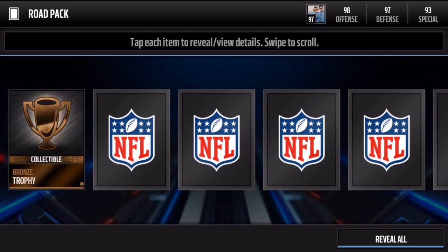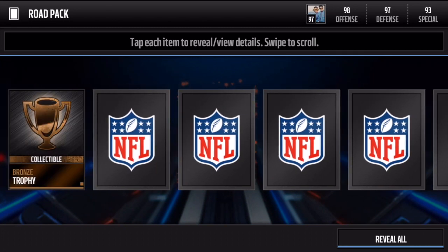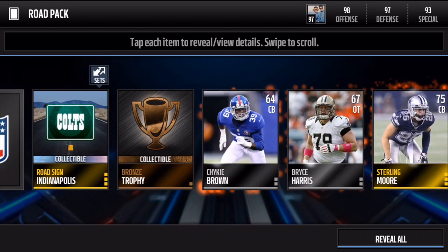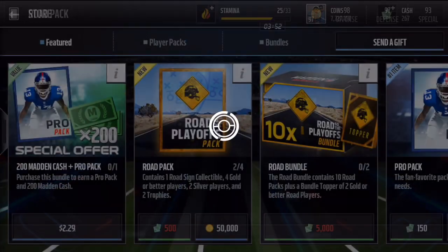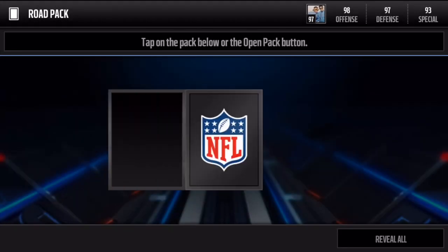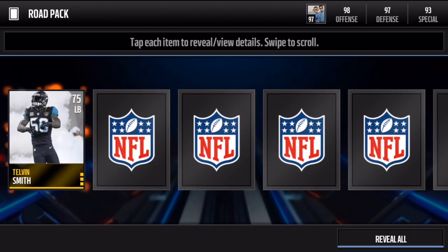Moving on to the next pack — are we going to pull a Team of the Week player out of these? We got Rob Nikovic... anything else? We got a Colts road sign. Can we get an elite road sign collectible? That's the second pack done — no elites yet.